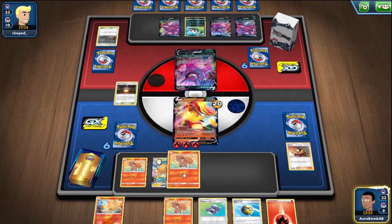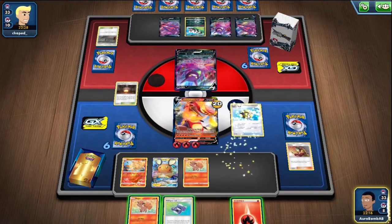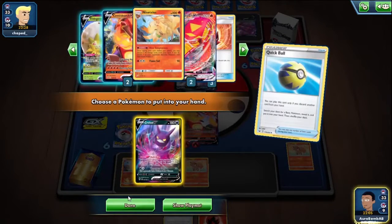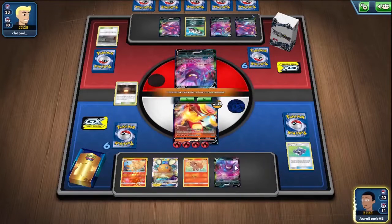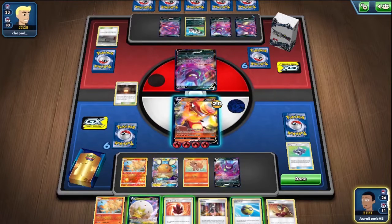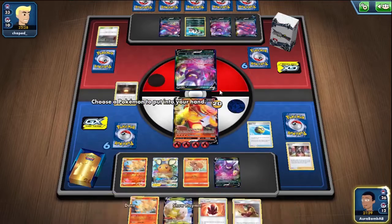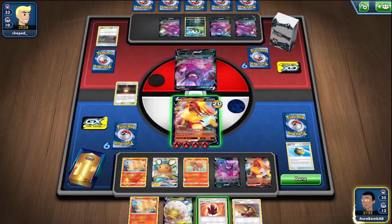Okay, it's not too bad. We can Crobat the rest of his hand. We hit 180 anyway, so worst case scenario we just attack with the Centiskorch. If I grab Welder I'm going to keep it. We still have access to Eldegoss so we'll be able to get Welder when we need to. We get the knockout here and I just have to grab another Centiskorch — not super ideal, but it gets the job done.